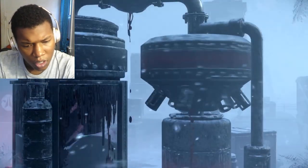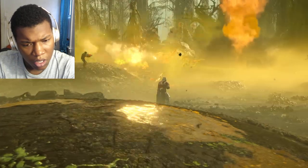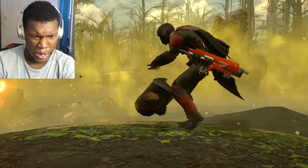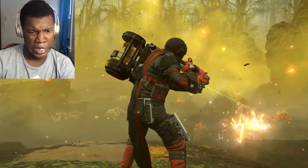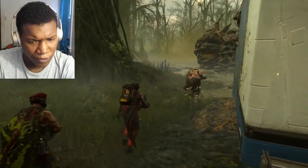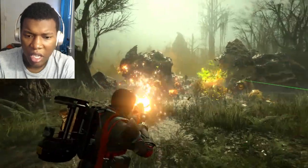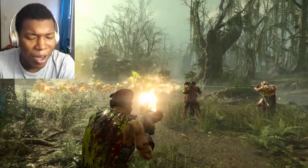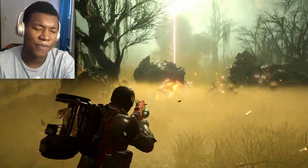In Escalation of Freedom, we have new objectives, like the Retrieve Larva mission. They got a lot coming in. With a little crying larva that you need to reach the extraction with, you also have to be careful because it's going to be crying a lot, and you're getting swarmed by more and more Terminids. How do we shut the thing up? Give me this pacifier.